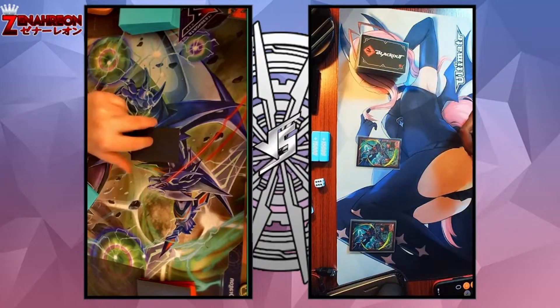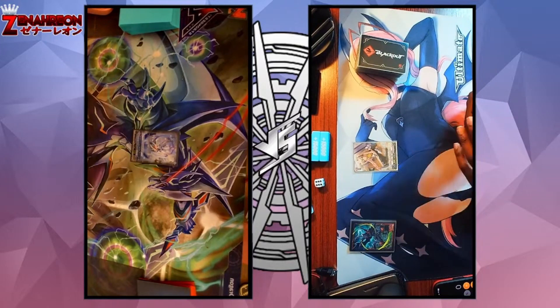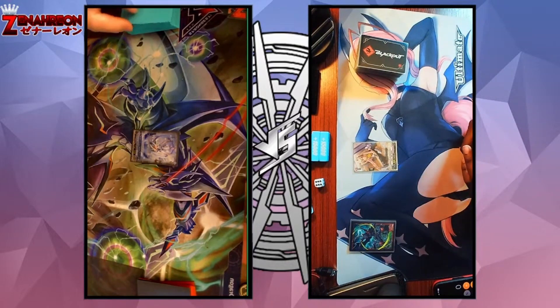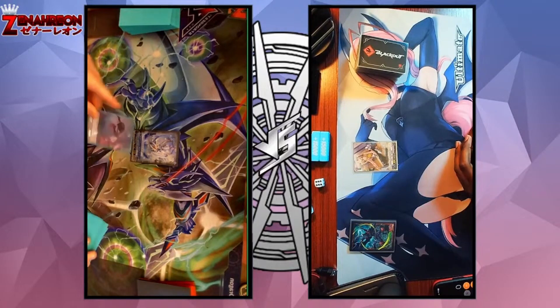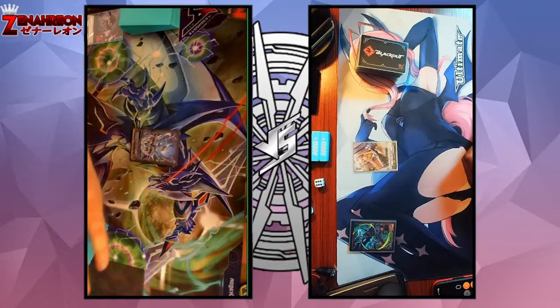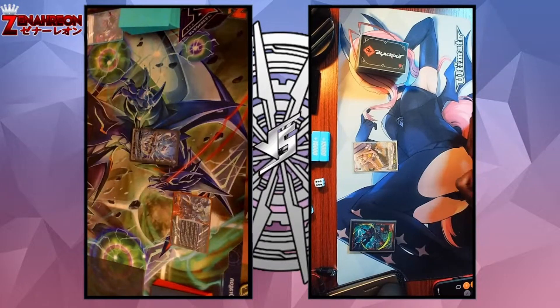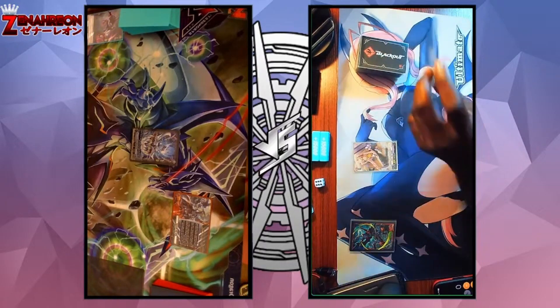Okay, I am ready. All right, stand up, set up Vanguard. I will draw for turn, ditching the Claw. Ride Asleep Messiah Gill, get the Crest. That's Messiah. Go ahead, all right, draw.